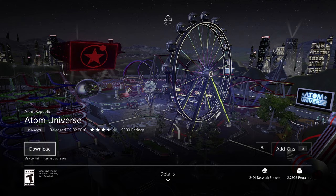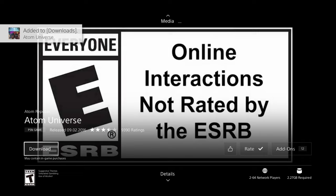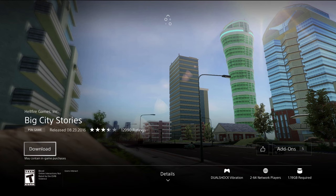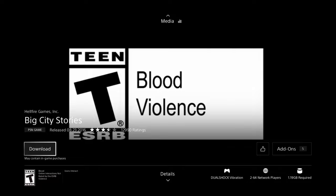Here we have Autumn Universe, which is only 2.27 gigs — pretty small, so this will be a fast download. Your download speed depends entirely on your Wi-Fi speed. If you have pretty slow internet, this could take a couple of hours; if it's fast, a couple of minutes. The next one is 1.19 gigs, so it'll be pretty fast.